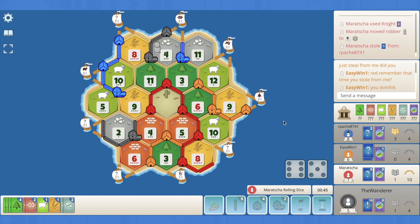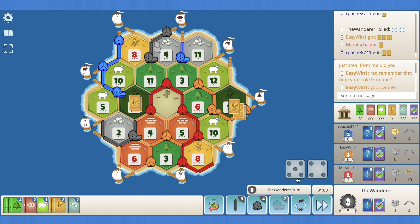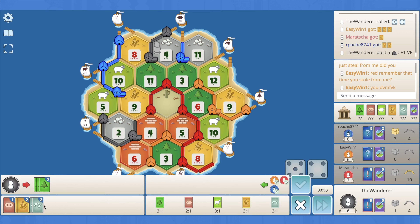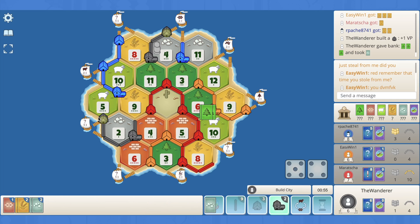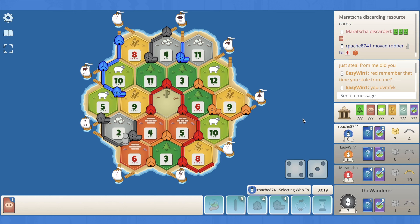There's an 11. Orange settles, 2-for-1s and pops a dev. Red plays a knight blocking blue — perfect. The eight hits — we just need to not seven out. There's a nine. Let's settle. We have a 3-for-1 so we can city. I could dev but I just don't see how we can win — we'll probably have to chase army. Let's city up the sheep production and hopefully start popping devs.